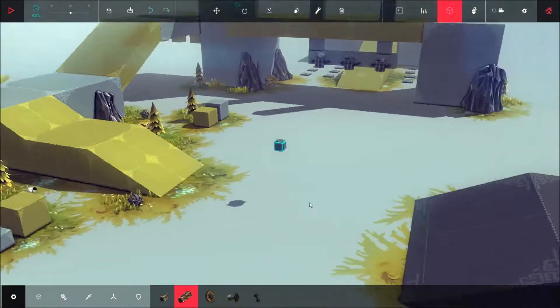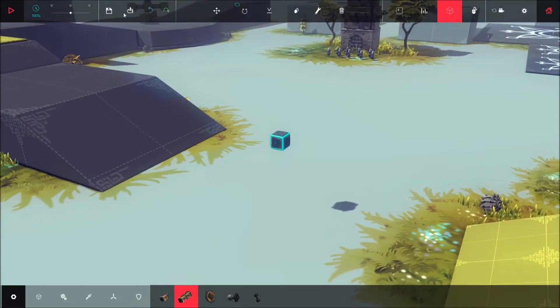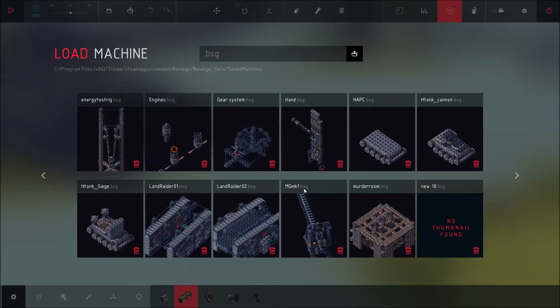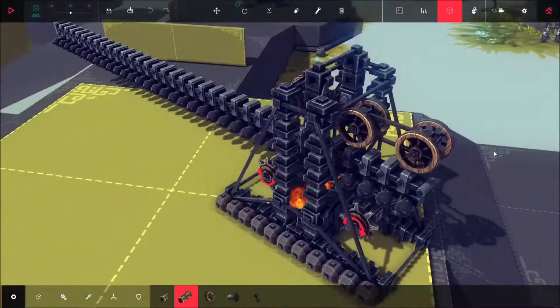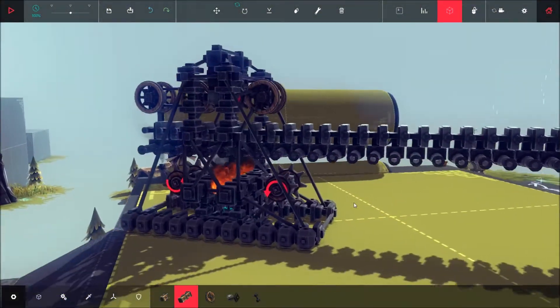It's been a while since I've done anything in Besiege, but the other day I heard that cannons now fire automatically when they're heated up. Forever ago I posted a video about making a machine gun — it was only a semi-automatic rifle sort of thing — and I said I had plans to make a better one. I did at the time, I just never got around to it, but with the new added features I was able to make this.